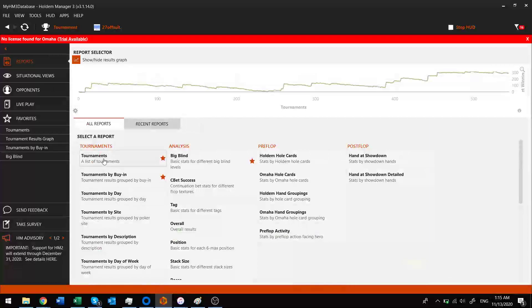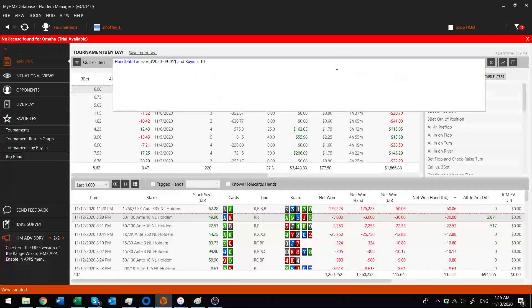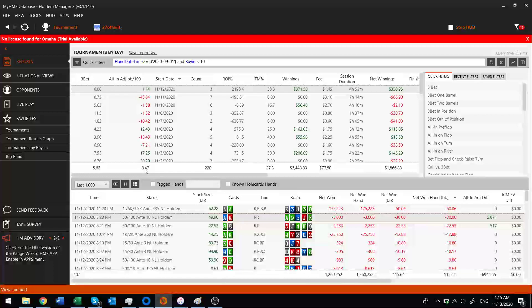Looking at my stats in Hold'em Manager — buy-ins less than $10 — I'm still averaging 8.47 big blinds per hundred on average. So I'm actually improving in the small stakes tournaments. According to Jonathan Little, that should be enough for me to continue making money and consistently be raking in payouts at this level.